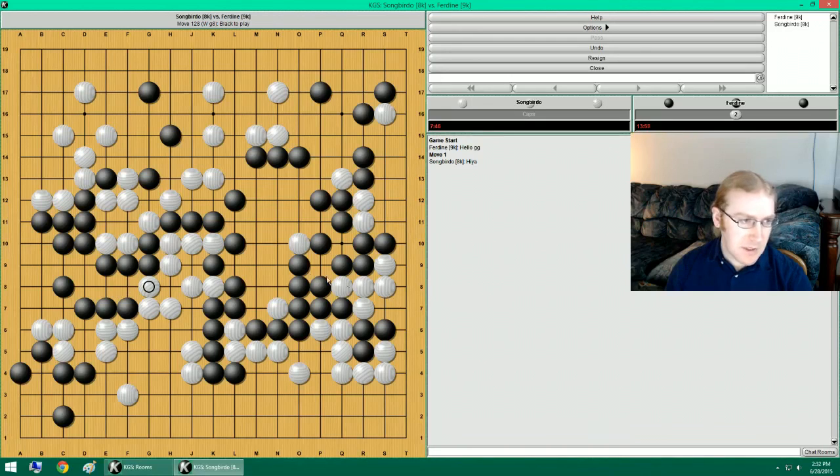We're basically going to endgame now. This top side is going to get really big. Oh, dang. He took away my attachment. The whole plan thing. I can also start poking at this stuff, I guess. But I want to seal this off at first. Descending here. Atari. And then doing a move like this to that.